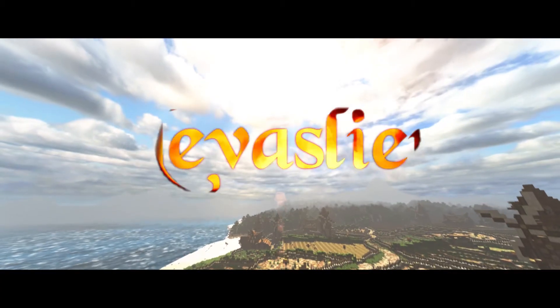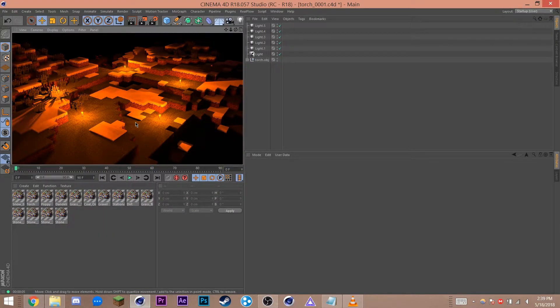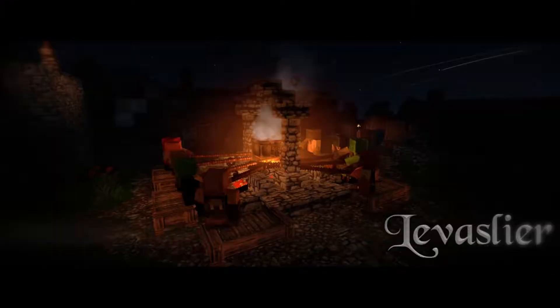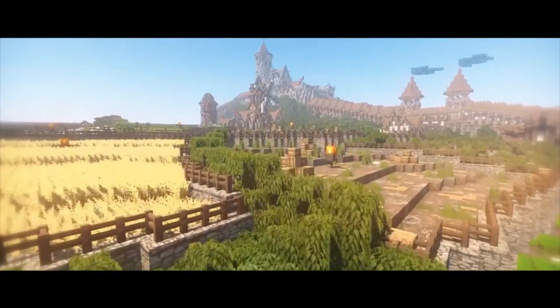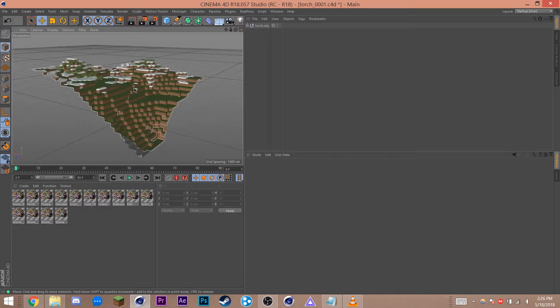Moving on, I do care about realism, especially for Lovesleer, so I'll be sharing what I know with that in mind. I'll be using this scene for my survival world. I've imported my world from Mindways using the default texture pack — no fancy connective textures this time — and here are all my torches.